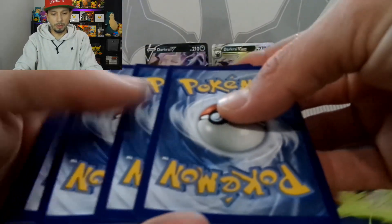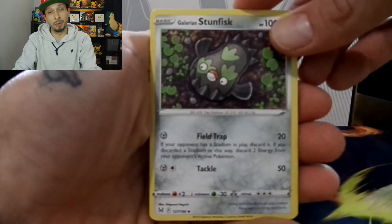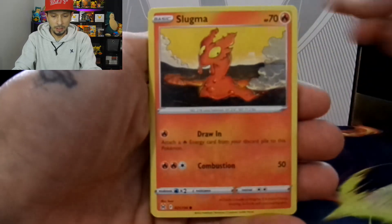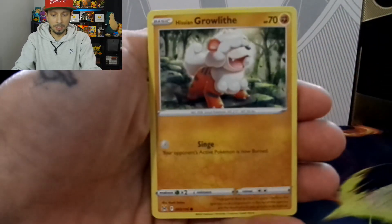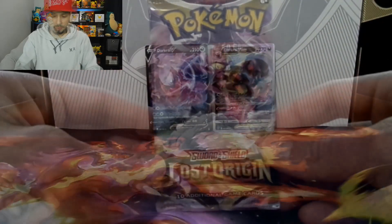Pack one — one, two, three, four to the front. What do we got? We have a Dark Energy. Box of disaster — is this what this box is going to be? I hope not. Galarian Stunfisk, Seviper, Tynamo, Slugma, Seedot, Hisuian Growlithe, Oddish. We got ourselves an Arcphone, and a Clefable non-holo.